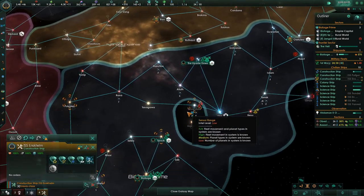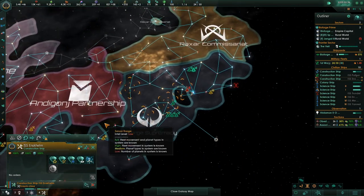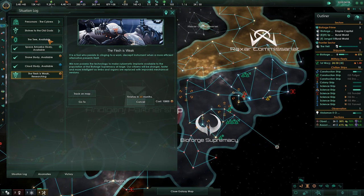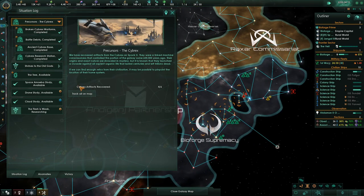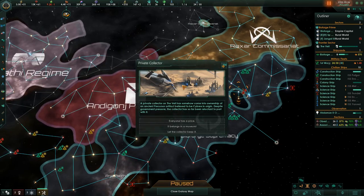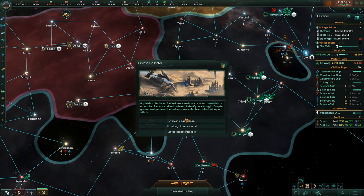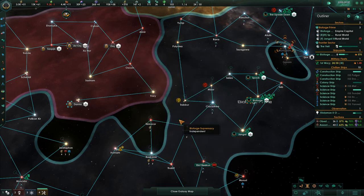These things here — are these the precursor ones? Yes, they're all the precursor ones. We've already got a checkmark by them because we've done them all, so I'm going to turn those off. A private collector on the Veil has somehow come into ownership of an ancient precursor artifact — everyone has a price. We can get the Cybrox artifact by spending 500 energy credits, so we did.